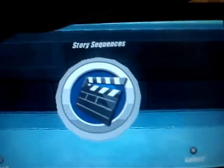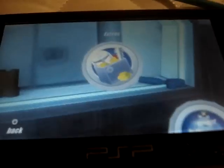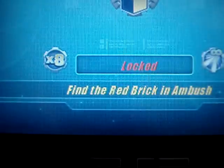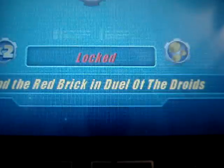So here's characters, here is cutscenes, here's extras, and that's hints. I think in this game on the PSP, there's no online code. So you have to play the normal way, and if you want to get an extra thing, it says find a red brick in Ambush. You have to find a red brick to unlock it, and you cannot use a cheat code.